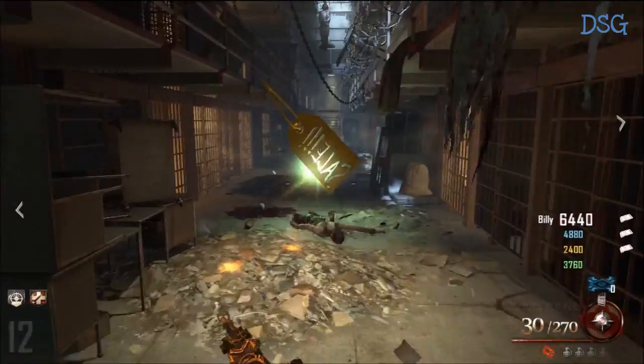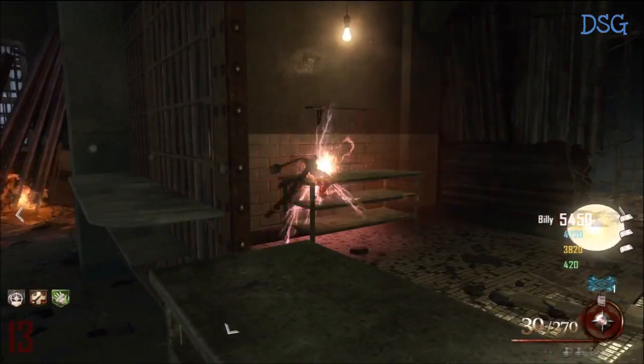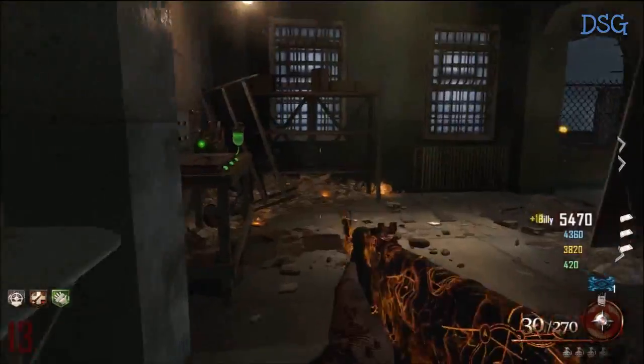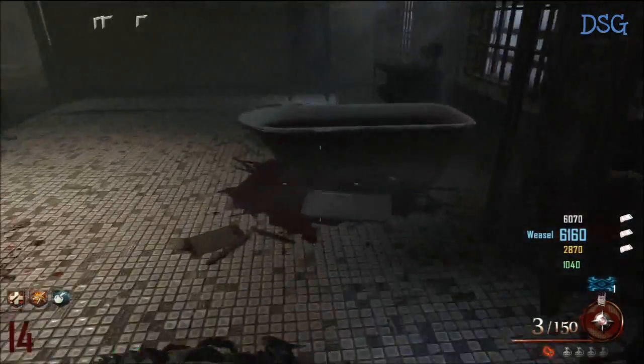There's a spoon on the ground — you will see it. Grab it and you'll hear the laugh, it'll make the noise. Then come to the cafeteria. There is a spoon on that table to the left of the window — throw your tomahawk at that to get the spoon.